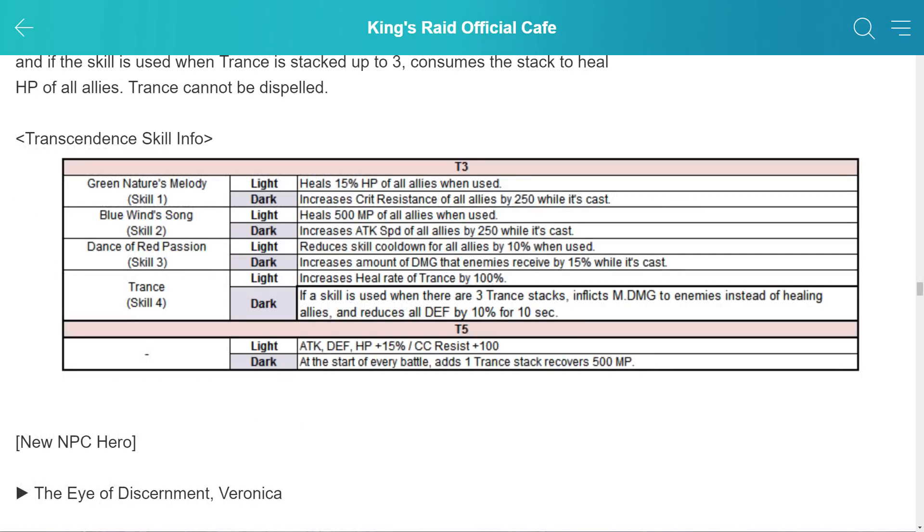For skill 1, the transcendence perks don't seem super important. Crit resistance is more PvP-oriented and she should heal fine without it. Skill 2 has a nice attack speed buff, but again not super necessary. The 500 MP on light probably won't make a big difference given the long cooldowns. Skill 3, however, has two very good transcendence perks: the light perk reduces cooldowns for everyone by 10% when cast — great for a world boss team — or a 15% damage debuff on enemies. Skill 4 trance light doesn't seem super important, but the dark perk would make her deal more damage at the cost of less healing, which I might play around with.